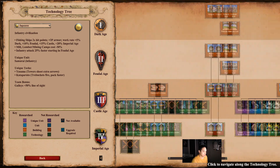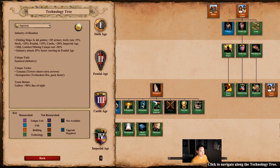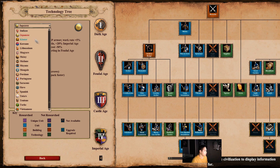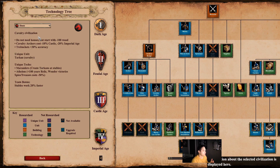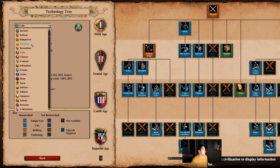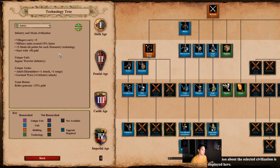You can use the scrolling at the very bottom left to move over and see all the different things you can research, broken down by the different ages you're in. The Huns, for example, are a cavalry civilization, and so forth. You might even find civilizations like the Celts that have dual specialties — for example, infantry and siege. For most beginners, pros like to recommend playing a civilization that has double specialties.